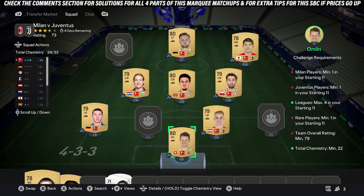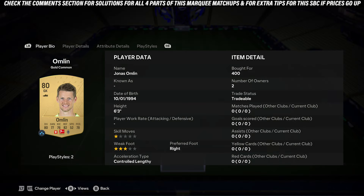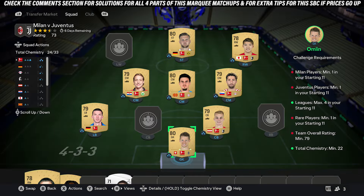The first thing you want to do to get the chemistry is buy 8 common gold players from the same league. For this you don't need to copy my cards, but do pick up players with a similar rating to mine, and as long as they are all from the same league you will get the chemistry. You should be able to pick up these cards for around 400 coins.